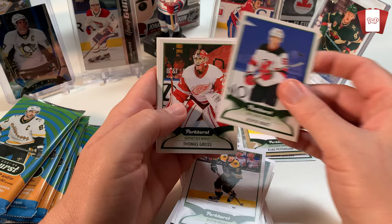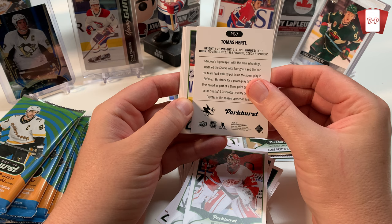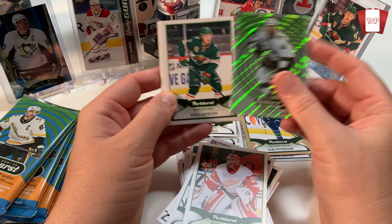Taylor Hall. Jesper Bratt. Oh we got our first - kind of, what is this? A 'Parky' I guess - it doesn't have a name on them. Thomas Harley. Let's take a look at what these are called. But yeah, Thomas Harley - that's a nice insert.